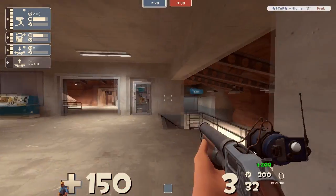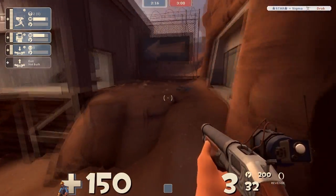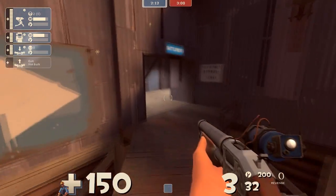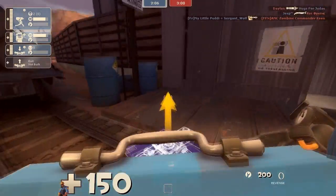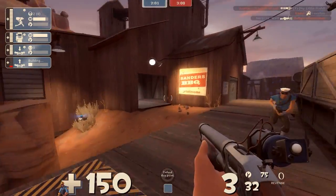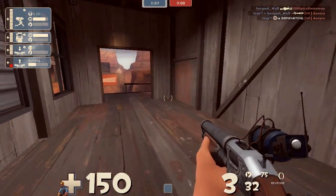Gunslinger engineer is probably one of the easiest — I don't know if easiest is the right word — but for me it's the most casual class selection I can make on any King of the Hill map. I consistently do very well as a gunslinger engineer on King of the Hill because it is such a powerful class selection for what you have to do on this map.